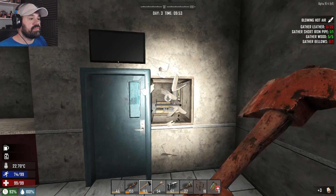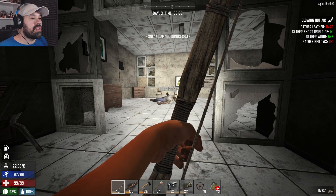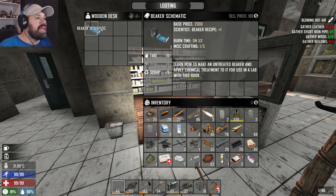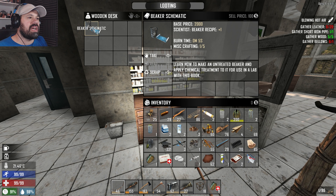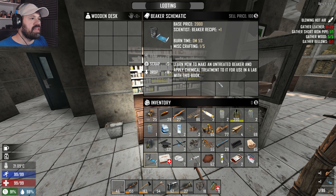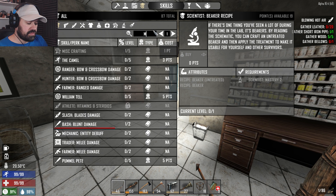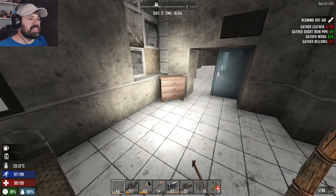Oh my balls, look at the number of beds - that is amazing! We're gonna have a field day! First we loot everything - we're not going to destroy any beds yet. Oh nice, a beaker schematic! I can't read it - 'apply chemical treatment for use in lab, white beaker recipe, scientist be correct.' Do I have to be a scientist? I am a scientist, am I? It doesn't say scientist beaker recipe... oh it says 'scientist mastery level two.'